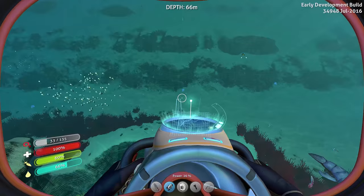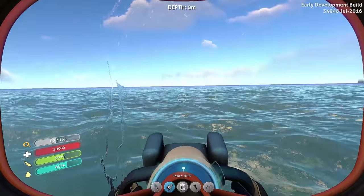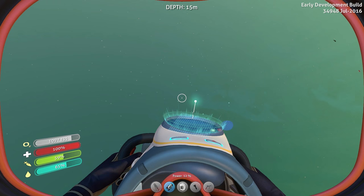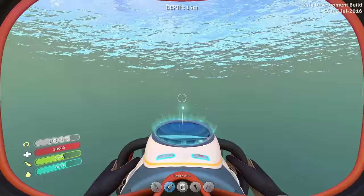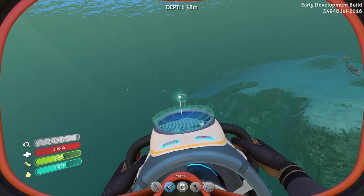Alright, so we got the Seamoth fragment — that's fantastic. I didn't even have to go to the mountain. I don't even know why I was going over there — it's an exploration game. We also have the mobile vehicle bay fragment. So now we can build the thing. I want to go to the mountains real quick just to take a look, and then we'll go back and build the mobile vehicle bay. Then it'll be good to build the Seamoth. We're going to need power cell charging stations and a lot of other stuff.